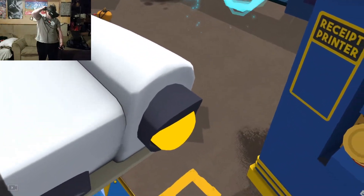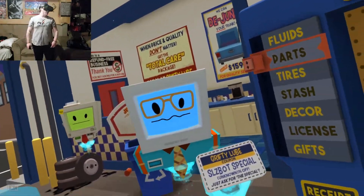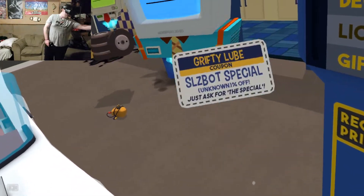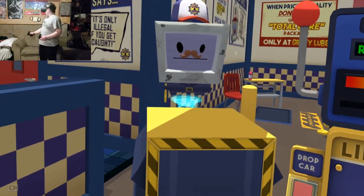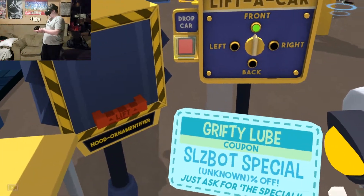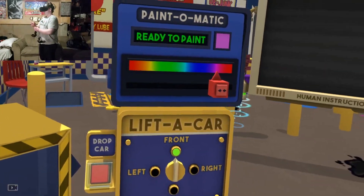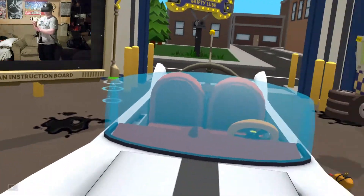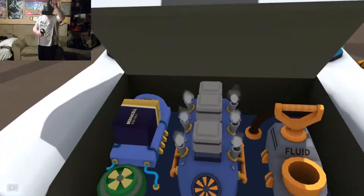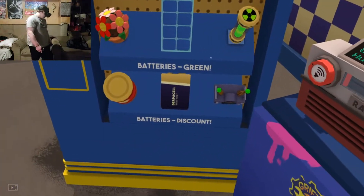Human, I've got this coupon for a Sleazebot special — whatever that is. It says there's a discount, so hurry up and take care of my car. Unknown percent discount — so there's gonna be like nothing off. I'm Sleazebot, owner of this fine establishment. Now this bot's got a coupon, so let's take real good care of them by sabotaging their car and making them come back later for more work. Sounds amazing. Pop the hood — he actually has a Thurpa Bot 900!